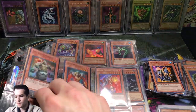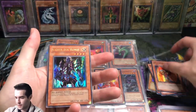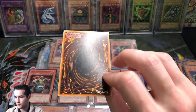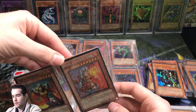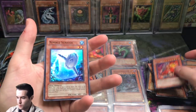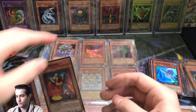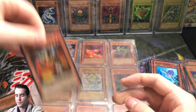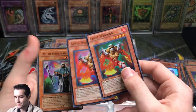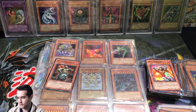Whiskey Shadow. Some of this stuff I don't know what this is — oh there's a Kaiser Sea Horse, let's check the condition. It's not a PSA 10. Iraqi is a guy on Instagram who really wants one of those in PSA 10, but they're actually way harder to find in PSA 10 than you would think. Skilled White Magician unlimited — it's creased unfortunately.